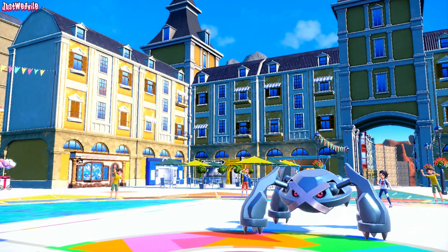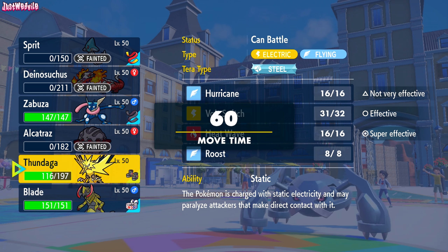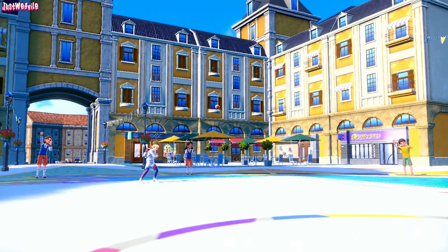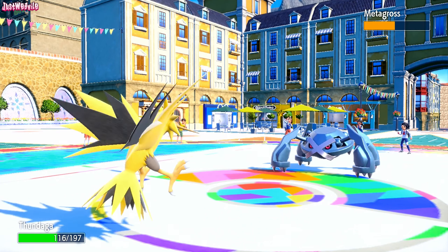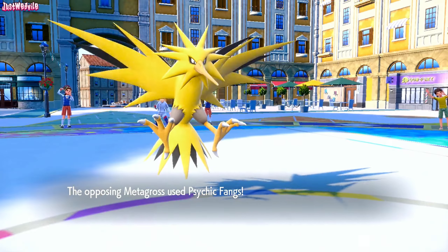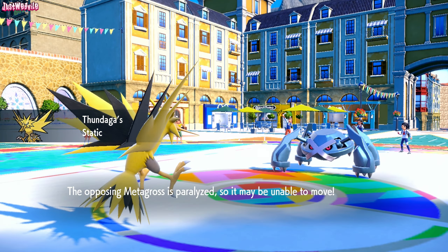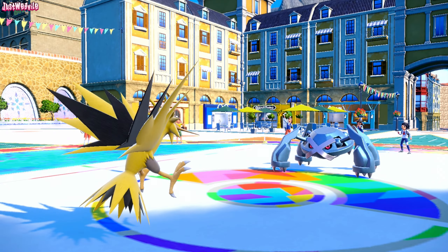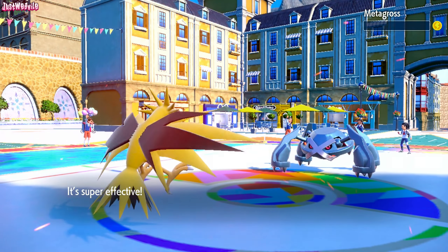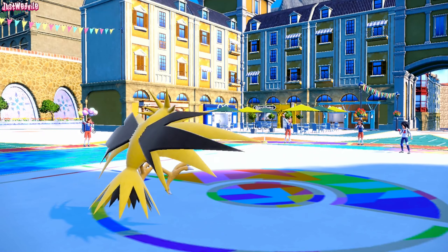We get a free switch back into Zapdos, which is what we want. We are currently 3 and 6, which is crazy to me, but it's fine. Now that we've weakened them a bit, Heat Wave should KO from here. They go for Psychic Fangs, which we live. We get the Static, which is always great — adds a bit of backup if the Heat Wave misses. It doesn't miss. We get the Heat Wave off and down goes Metagross. Metagross out of the way — we finally KO'd one of their Pokemon. Oh, we got Donphan as well!